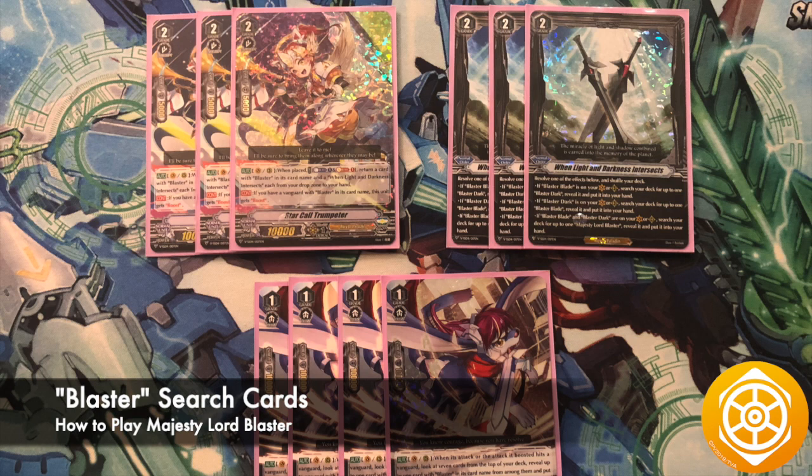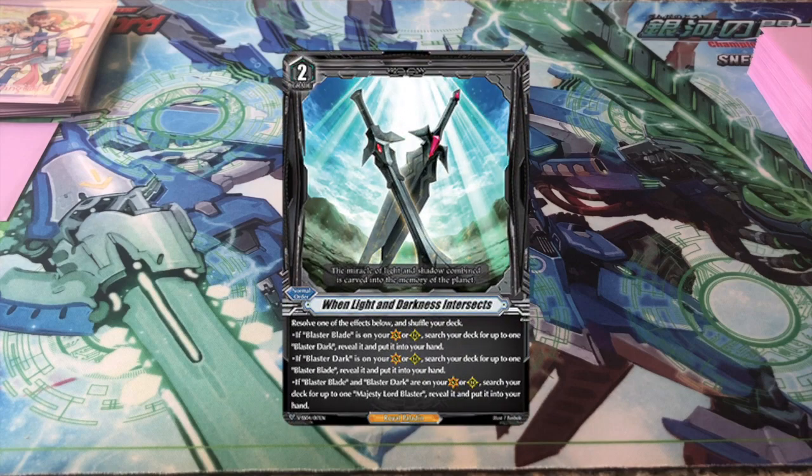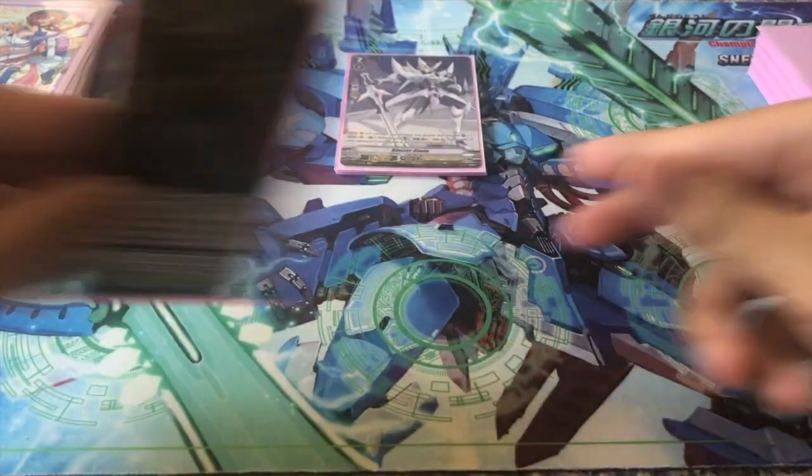The reason why MLB is so good is because of all the searching, and here are all the blaster-specific cards that do that. Starting off with a new order, When Light and Darkness Intersects — you can play it as early as turn 2 if you have a Blaster Blade, and you search your deck for a Blaster Dark.